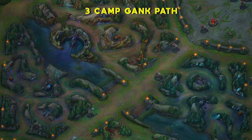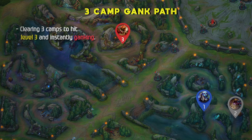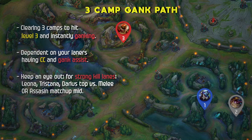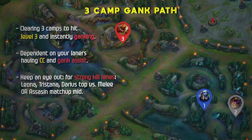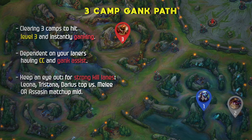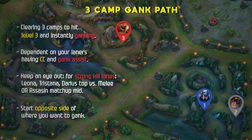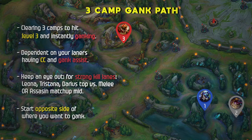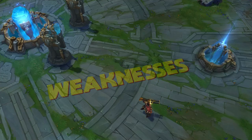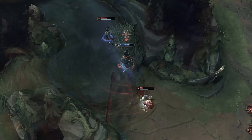The 3-camp gank path involves clearing 3 camps to hit level 3 and instantly ganking. I don't recommend this very often since it'll put you behind if unsuccessful, but it works in the right situation. It's very dependent on your laners having CC and gank assist. Look for strong kill lanes in champion select — like Leona-Tristana, Darius top versus a melee champ, or an assassin mid matchup. You usually want to start on the opposite side of the map from where you plan to gank, picking up both buffs and one extra camp like Gromp or Raptors, then going straight into the gank.